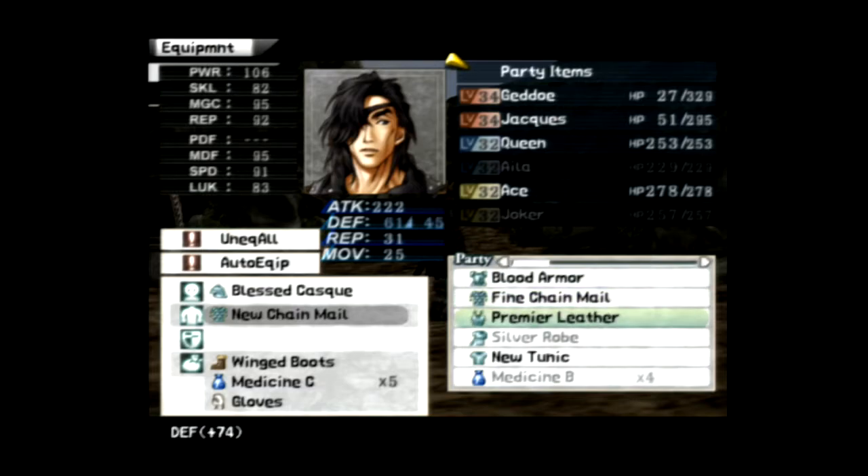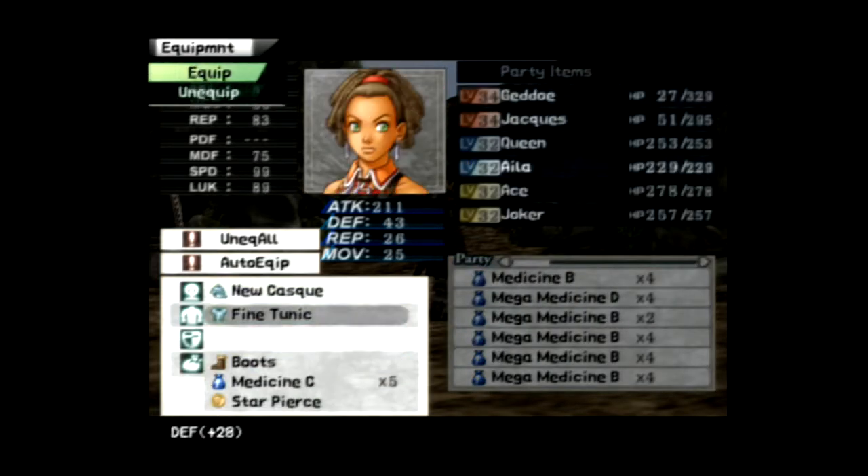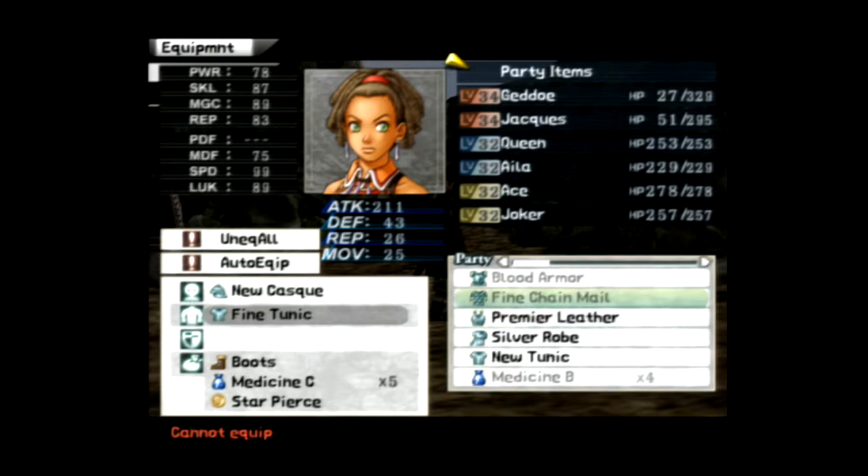Or you give it to your least favorite character so they're always out of commission. I'm going to give him the leather. I want Isla to have really good armor. I could give her the premier leather, only because I need her. Hold on — is it going up by 46 or up to 46? Up to 46. It's only three better, and you're losing the repel.